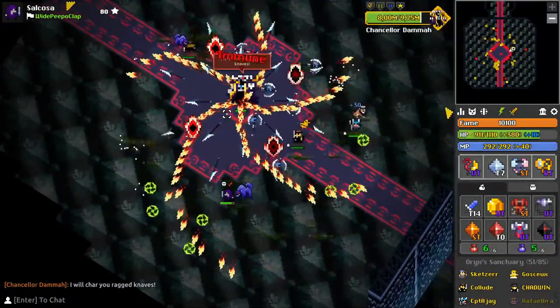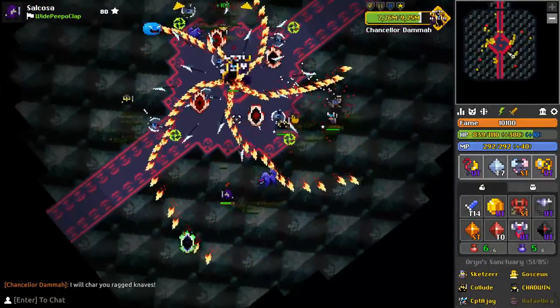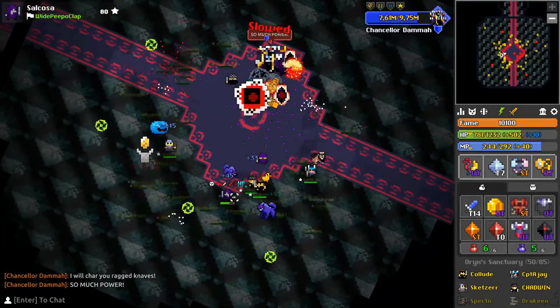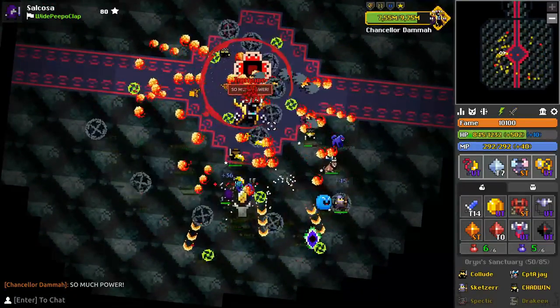When you see red tentacles, it means that the next phase is going to be a red portal phase. In this phase, Dhamma will be shooting large grey exposing shots at the nearest player. Again, you want to have a decoy on middle to make sure that he's shooting these away from the majority of the group.